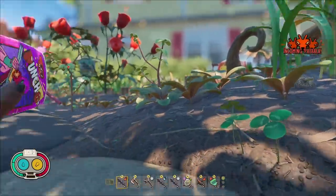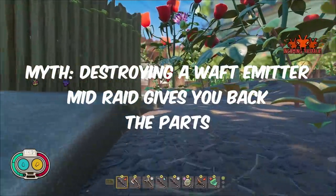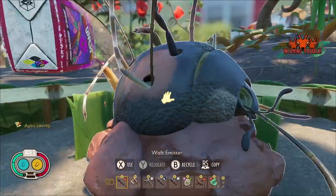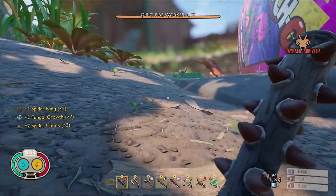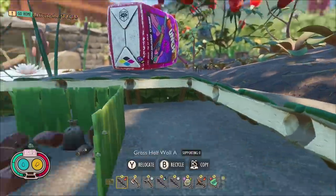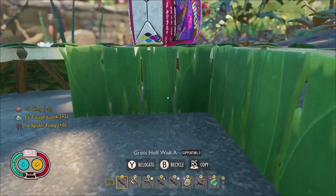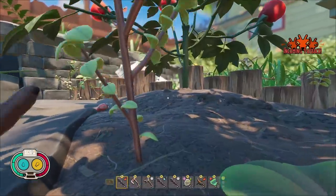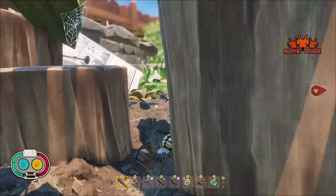Our next myth was recommended by a viewer called Frost X Rain: destroying a waft emitter mid-raid will give you the parts back. I put six spider fangs into the waft emitter and began the raid. I took out the infected wolf spiders and left one wolf spider standing, as you can't let the raid end. I went back and destroyed the waft emitter, causing the raid to end instantly. This dropped the waft emitter resources as well as a bag with all six of my spider fangs. So this myth is confirmed — you can use this to farm any waft emitter bug for completely free, at least until it's patched. Also remember to use the Sticky Fingers Trinket and Dissection Expert to maximize your drops from raids.